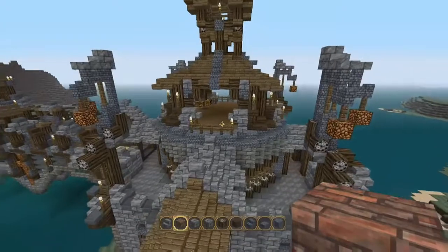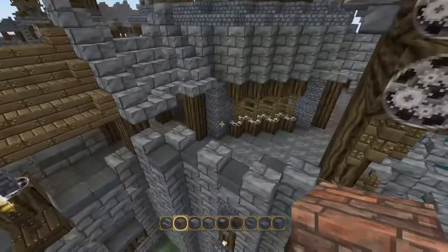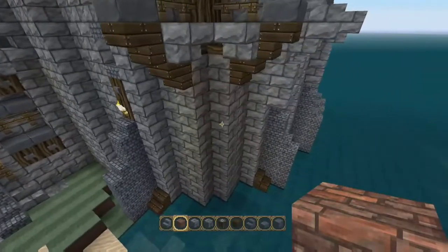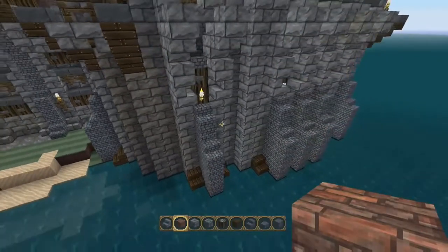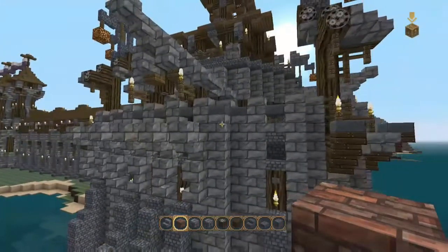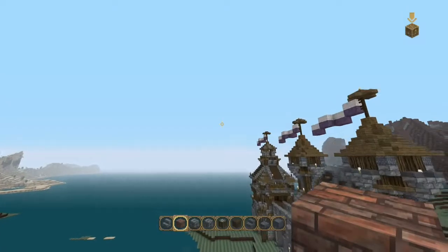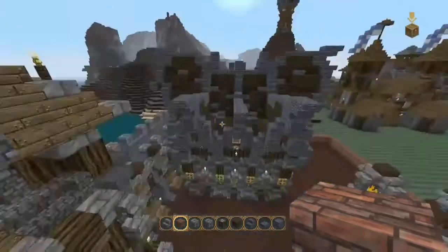This one I'm actually quite happy with. Nice little lamp design — street lights on each of the four corners — and some nice subtle detailing here. Might add a bit more cobblestone because there's a lot of stone brick there, or might add some wood — perhaps dark oak. Let me know what you think about that.